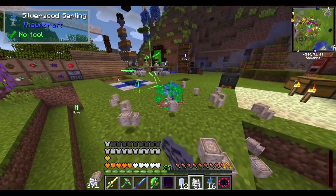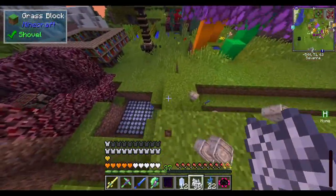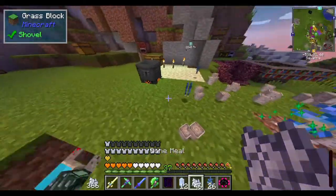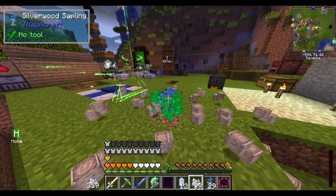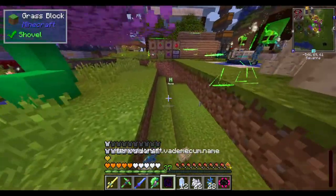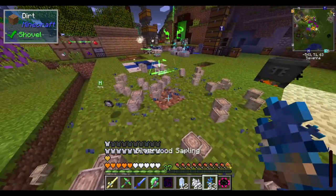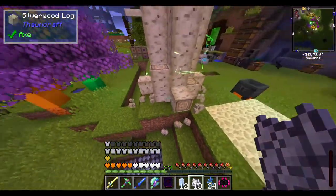Caleb, remember how you said you wanted to make a taint island? It's not necessarily going to get tainted — it probably is, but we don't know for certain. Off camera, I converted a slime island into a cobblestone island, so now we have it. Also, if you need material to turn into flux, let's just say I have plenty of silverwood.